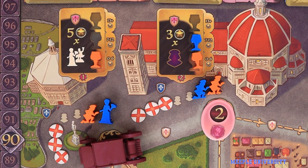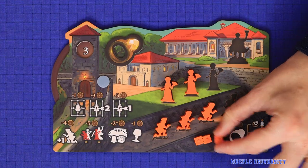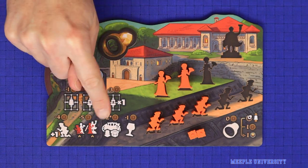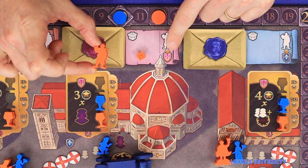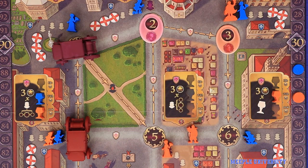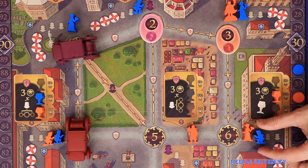The next action is to give a gift to a noble. To take this action, you must have at least one gift in your supply and at least one family member at the current carriage location of the noble you wish to give the gift to. The time cost equals two plus one for each gift you've previously given that noble. As a reward, you place one of your guard pieces onto one of that noble's shields on the board. For Cosimo (the red noble), place a guard on one of his shields on the streets around the map; when you move along that street, your cost is reduced by one, and when an opponent moves there, you gain two victory points.